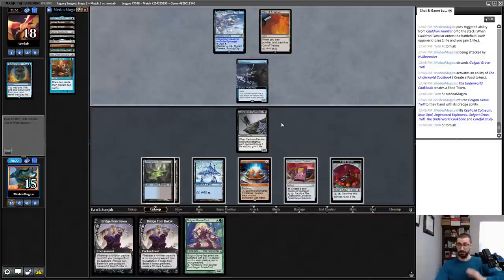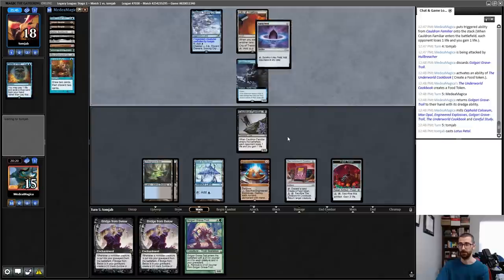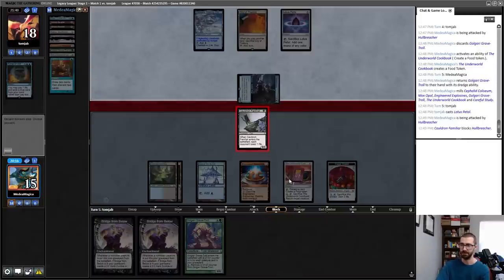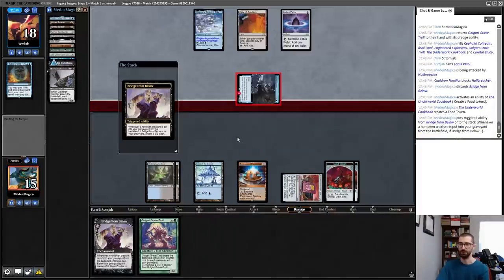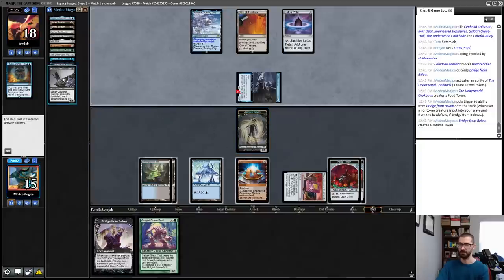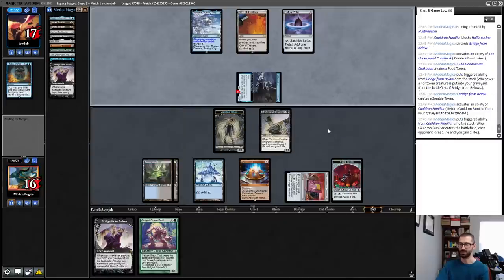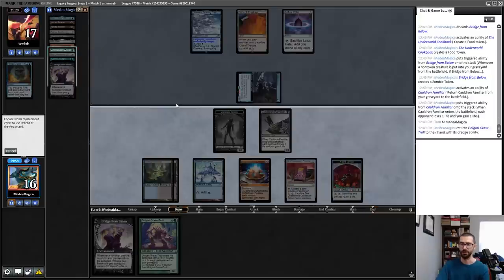Guard a Troll, make a food, dredge a Troll. I've got more dredgers in there. I think this time I leave Cauldron Familiar back, block with it in combat, and then make a 2/2 with Bridge from Below. The fact that my opponent can so easily clear out my graveyard is a huge problem for me. Block, block, start a card, make a food token, get a 2/2. Now Hull Breacher can't attack anymore. And also at instant speed, sacrifice a food token to return Cauldron Familiar to play. Cat goes in, cat goes out. This may be obnoxious and triggering to some of you who had to live through this in other formats.